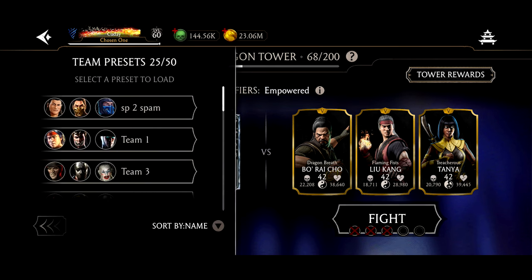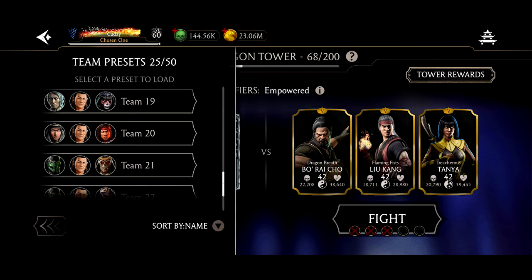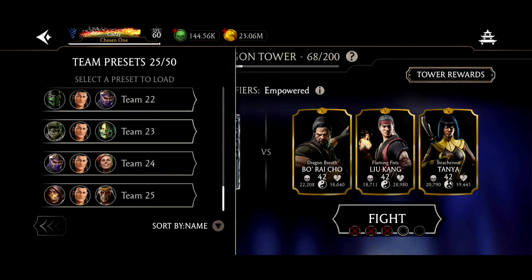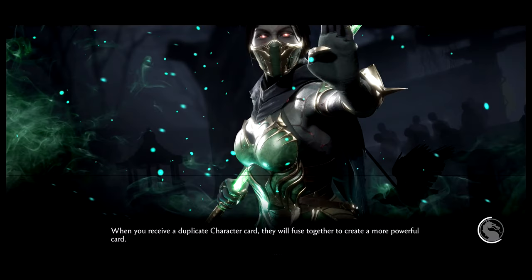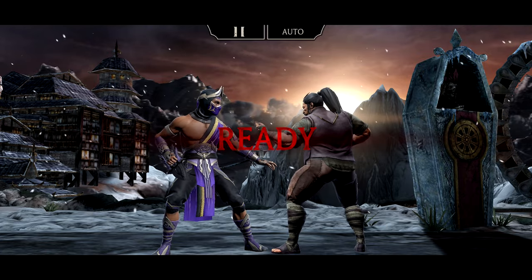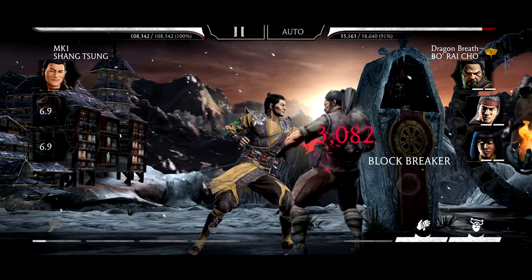We're going to try a different team with MK1 Shang Tsung. Let's try an Edenian Blood team — that's a team I was already thinking about. I was even thinking about getting a Circle Shadow team ready. We're going to be using Edenian Blood Rain and Classic Reptile. These teams come from my Discord server — I asked what characters I should use MK1 Shang Tsung with, and these were a few of the answers. We're only doing a few regular battles just to see how it works out. Does the lightning go well with a man like Shang Tsung?